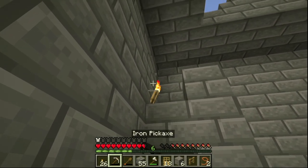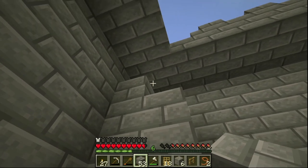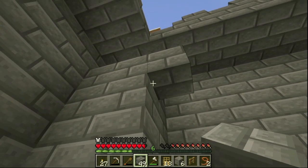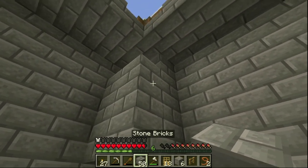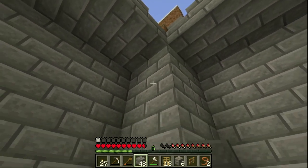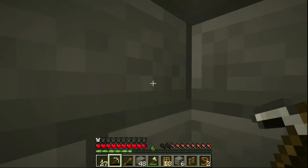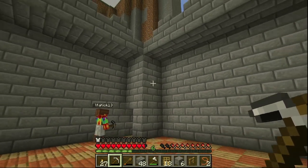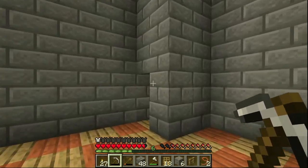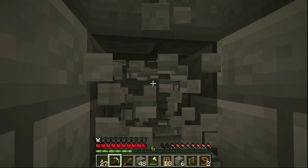Do we have any spare beds? No. We can make some. We're gonna have quite a load of dungeons. Do you have an iron pick? It's about to die. So I need one because I'm on stone. Oh, and I have an iron pick — I don't know where that was hiding in my inventory. You already got one. I was trying to steal yours! Mine's broken.